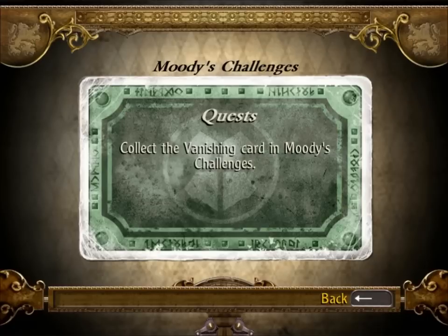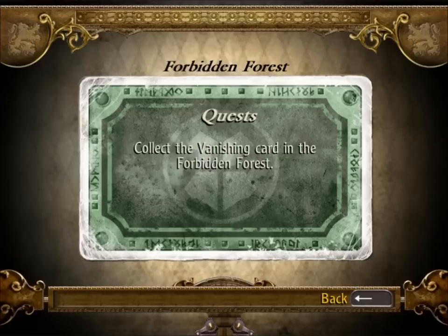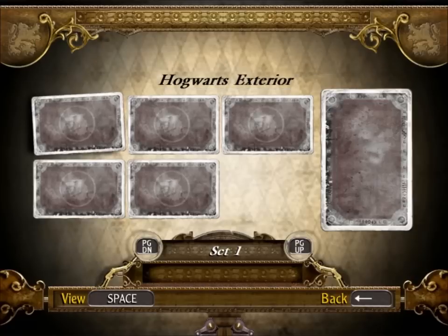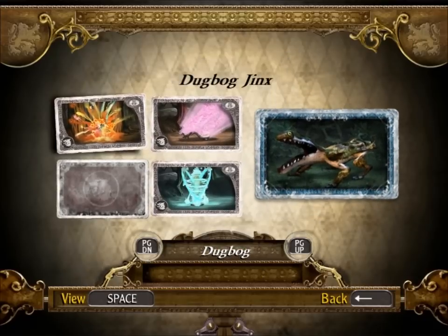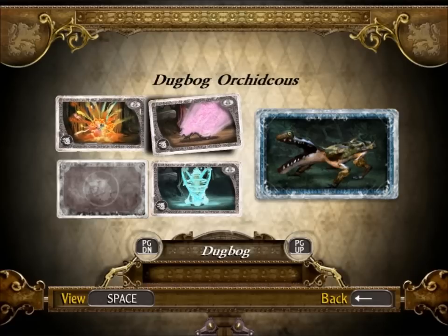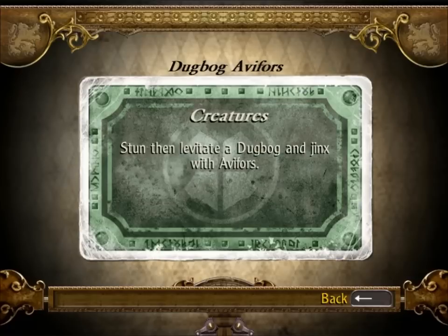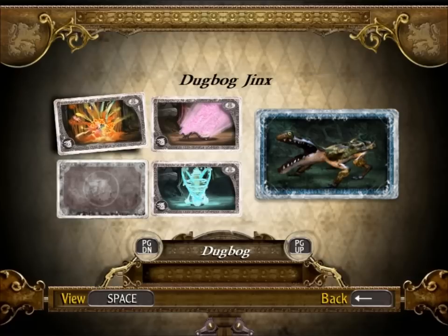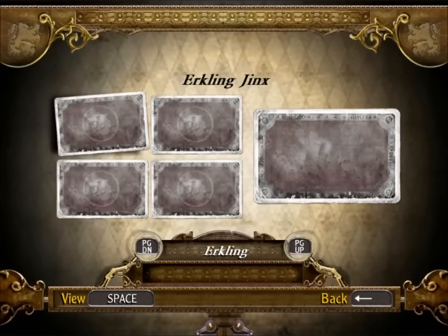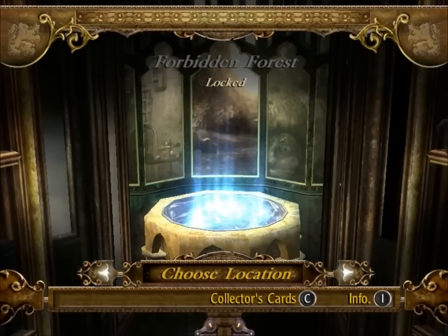Here are the cards we actually have, but we don't have them because you have to buy them. Collect a vanishing card in Moody's Challenge - yeah, so you can actually get the card if you do that. There's also a creature card. This is actually something good in the game - it's an illustration of the different jinxes, and you have to perform the jinx to get the card. And we're back to Harry's card. First level - we'll do this and then I think we'll call it a night.